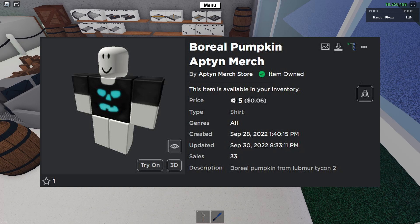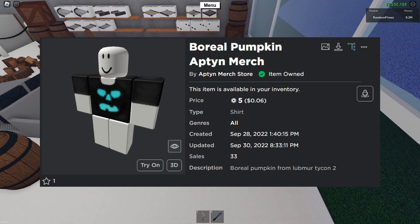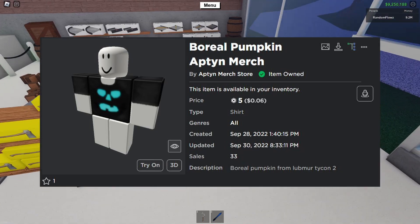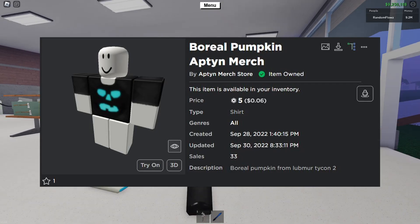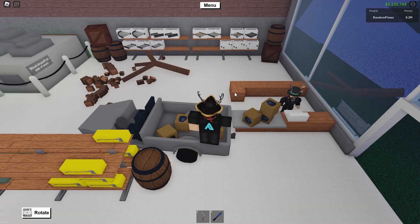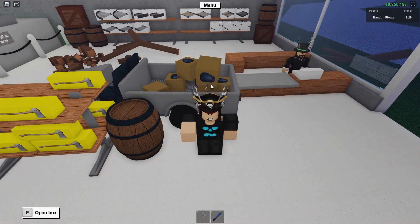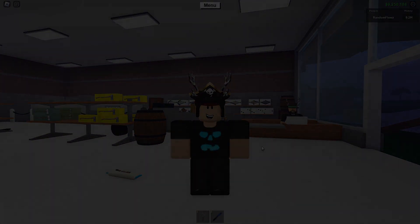Also, get the Boreal Pumpkin merch — it is only on sale for a limited time, it's only five Robux, and it looks awesome, especially with the new items that have just been released. It matches the ultra-rare new candy bar so well because it is also blue. We also have different colors on the merch store, and I'm thinking of making some candy merch, so stay tuned for that. Thank you guys so much for watching this video — hopefully you enjoy the new candy as much as me and Electro enjoyed making it, and I'll see you in the next video.